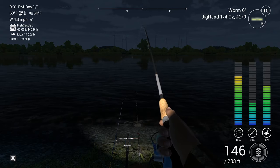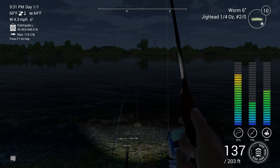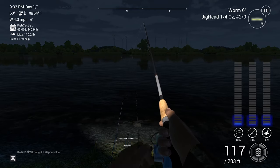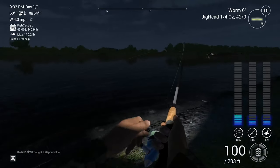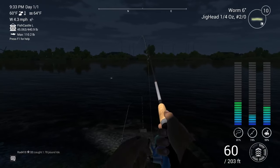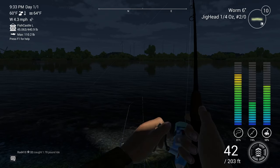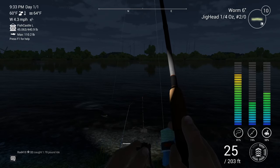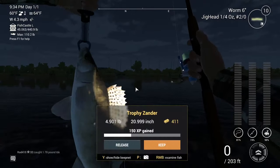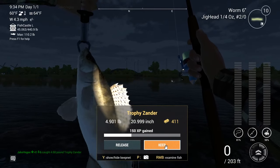Feels like it might be a decent-sized fish. In case you guys are wondering, I haven't moved spots — this is the exact same position I started recording at. All the fish we've caught so far has been in the same spot. Don't want to lose that line tension — get that line tension back up. Don't want to lose this fish. Feels like a nice-sized fish. Almost got it in. Looks like a Zander — definitely looks like a Zander. We've got another trophy Zander, off of that 6-inch glowworm! Good for $411. We'll put it in the keep net.